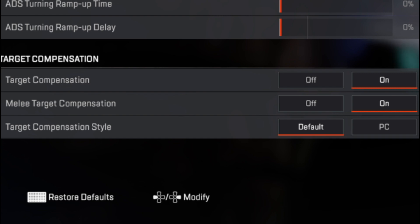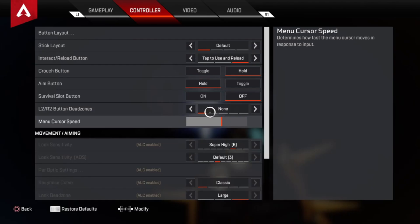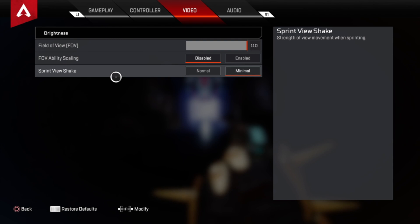Lastly, you need the controller player buff, so turn on target and melee compensation — this is basically aim assist. Keep the target compensation style on default because the PC option isn't as strong and you don't want to nerf yourself. Bonus tip: raise your FOV to at least 100 to 110 — I like 110 — because it helps challenge your aim and gives you more visibility of your surroundings. Keep your brightness in the middle; having it too high makes things look faded rather than brighter. Keep sprint view shake on minimal.